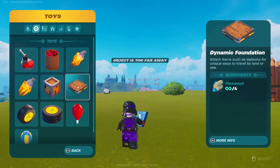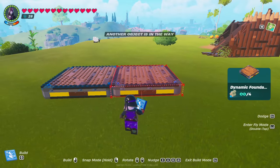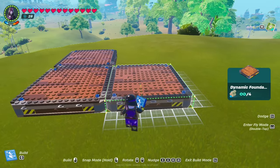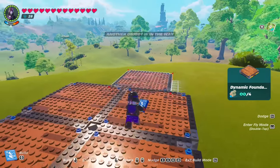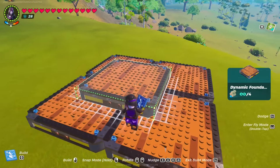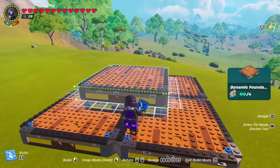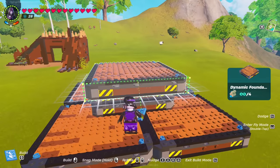The first step is to go ahead and get the dynamic foundation. You guys are going to have to go ahead and get four of these put together like so. Then get more dynamic foundations — a lot of dynamic foundations — and stack three on top of each other like so.